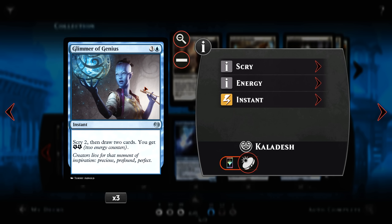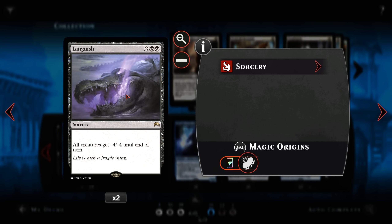3 Glimmer of Genius as our card draw of choice — Scry 2, draw 2, get 2 energy. We don't really have a use for the energy in this deck, so that is beside the point. 2 Languish — all creatures get minus 4/minus 4 until end of turn. The format is still quite aggressive at times, so Languish is a necessity.